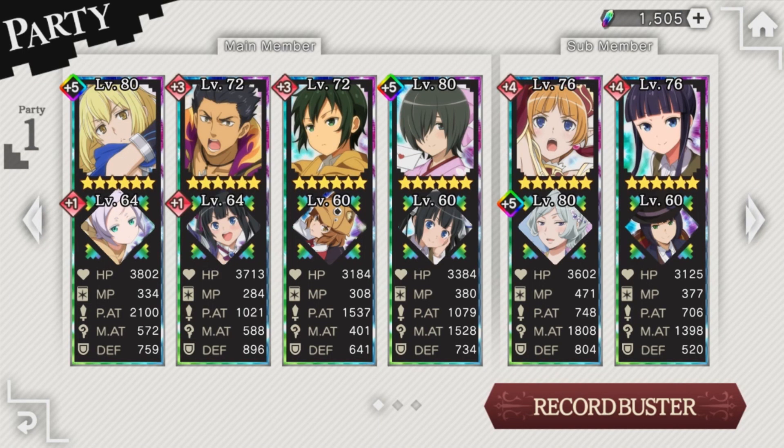Normally, your party composition will be two main attackers, a defensive or debuffing character, and a healer. The last two party members should either be your next two strongest characters, or replacements for whichever units in your main 4 are the weakest, since they'll most likely die first.